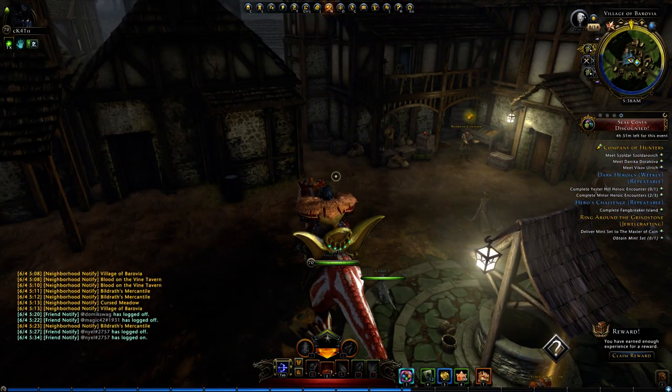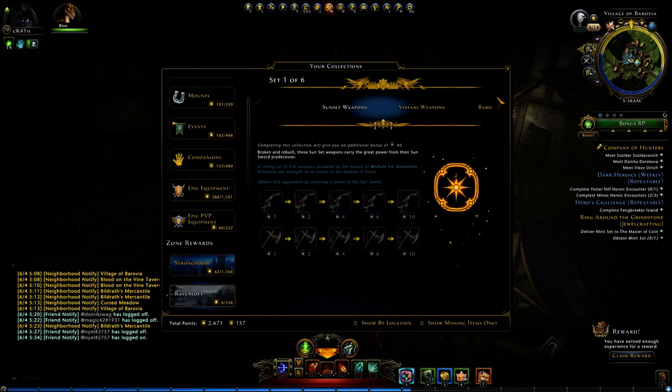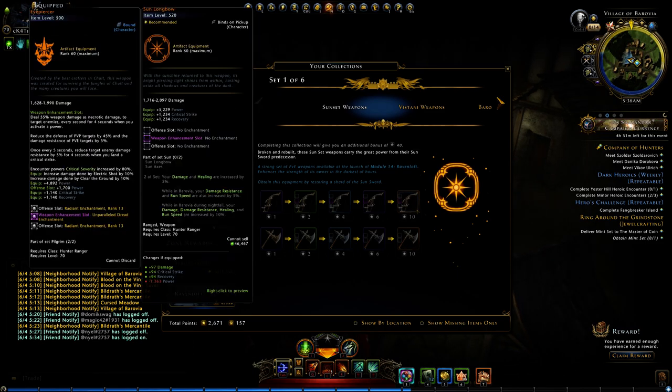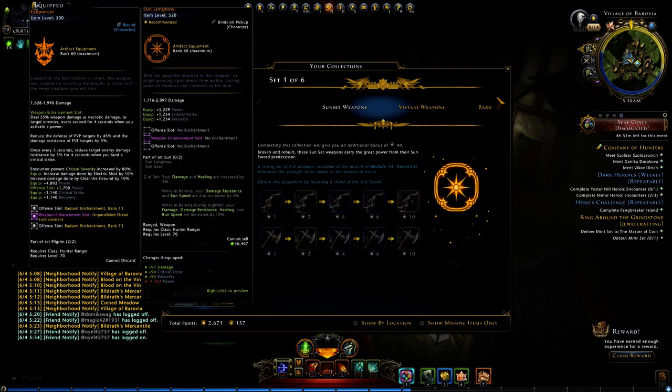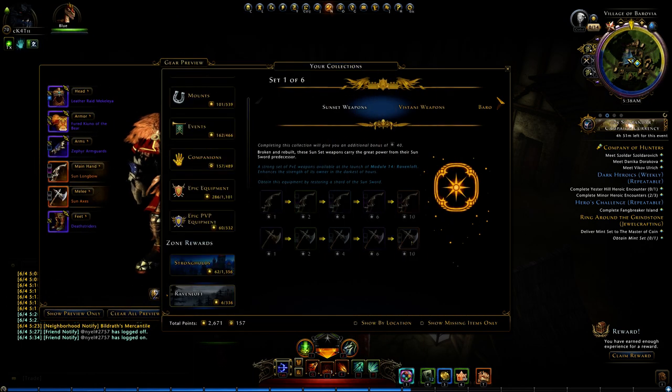Today we're going to look at the visual effects of the new artifact weapon sets. The first one is called Sun Longbow and Sun Axe, probably for the archers. This is probably the strongest set for the archer, so this is how it looks like — these are the visuals.